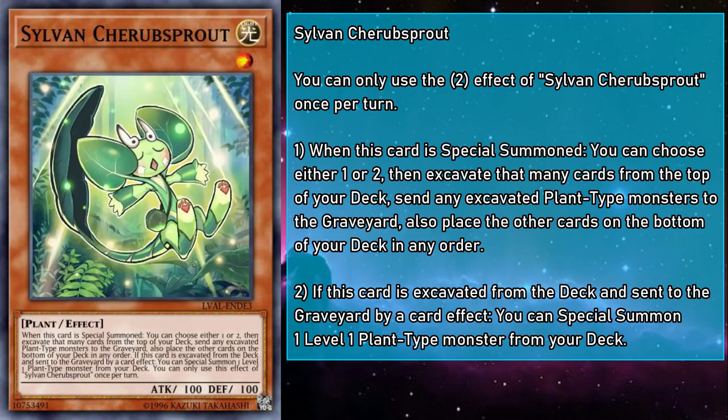Let's start with the main deck monsters. Sylvan Cherub Sprout is a level 1 light monster with 100 attack and defense. When special summoned, you can mulch 1 or 2 cards, and if Cherub Sprout is mulched, you can special summon 1 level 1 plant monster from your deck, surprisingly not excluding itself as a target. This card is definitely better at being mulched than doing any mulching. While you no longer have access to Glow Up Bloom, you still have a number of options: Copy Plant for Xyz plays, Ruddy Rose Witch for rose dragon plays, Rick a Petal to pivot into that archetype, and all the level 1 sunseeds. It's just cute as a button.